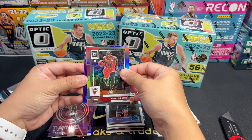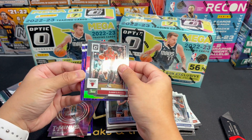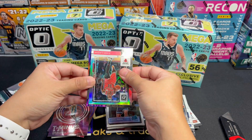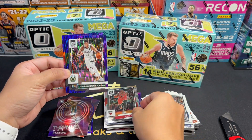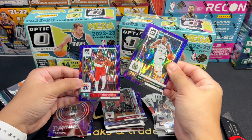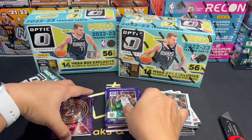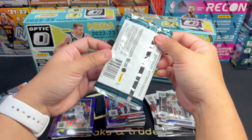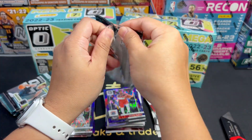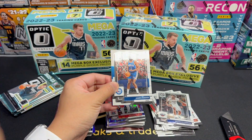We only have one purple insert there. Fergie Simons, white. Norman Powell. And our Rated Rookie — oh my god, Banchero! Woohoo! Nice. But this is just the base — I'll take this anytime. I'm trying to check if there's any print marks.